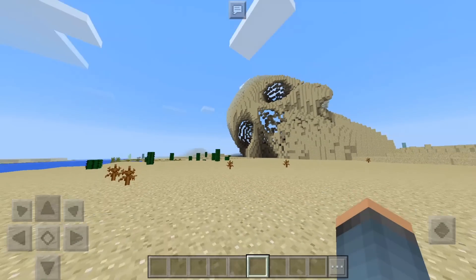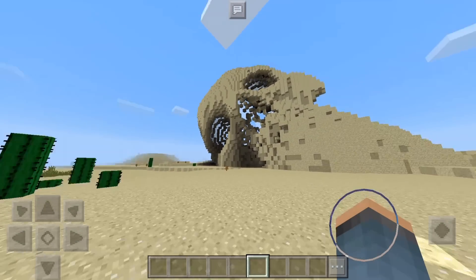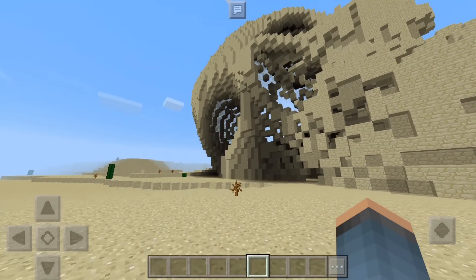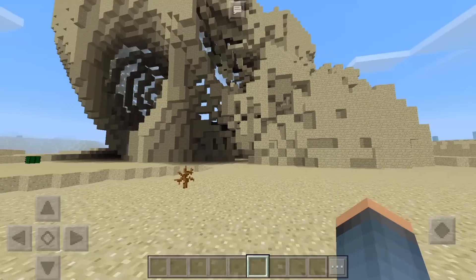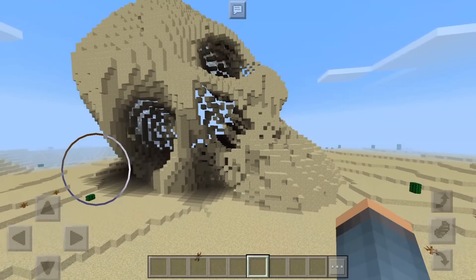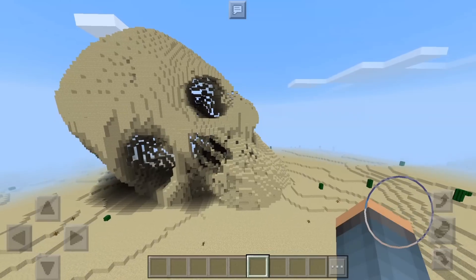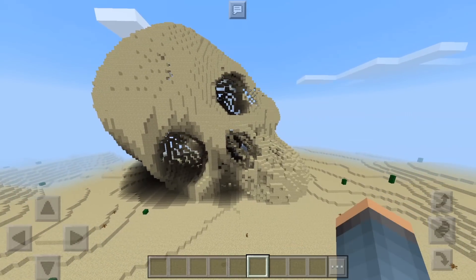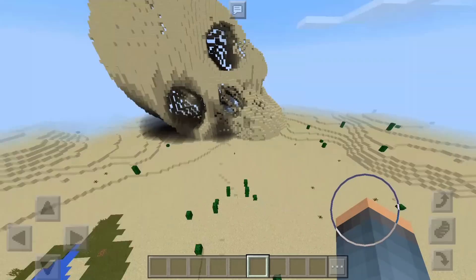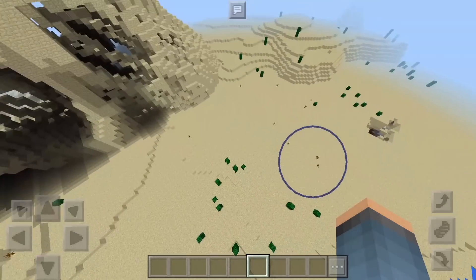Here we go, guys. This is it. So pretty much, I just want to say that this seed might not work for everybody. If you guys do have a more powerful or less powerful device, it might appear where you spawn in and this won't be generated. So if I fly up, this actually looks like a skull — it's not a perfect skull, obviously, but it looks like a pretty cool skull. And this is really awesome. If you guys aren't on a more recent device, you might spawn in and the sand might have already fallen for you.